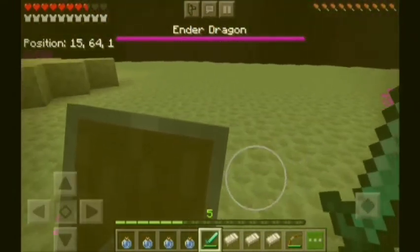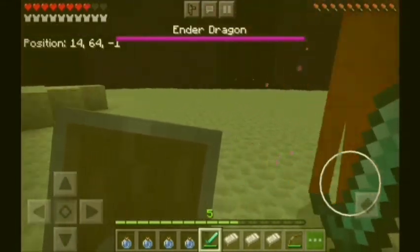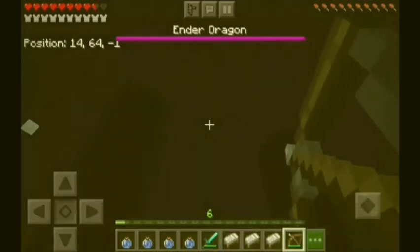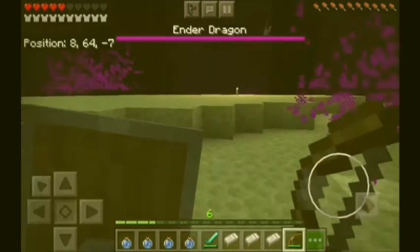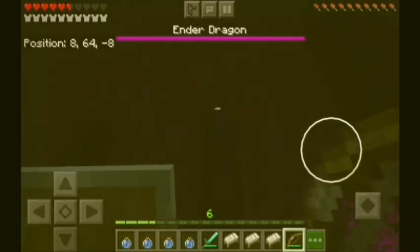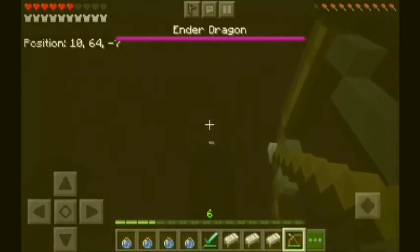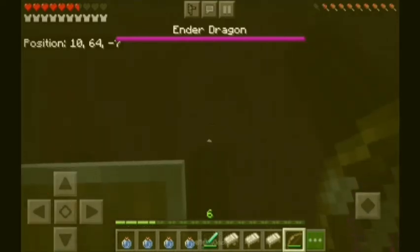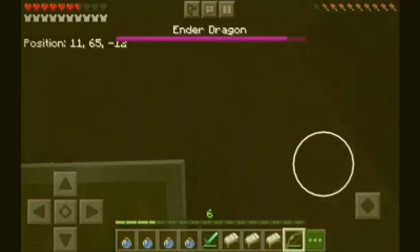The endermen are even more annoying than the Ender Dragon. I have water bottles so maybe I can use those. I can't find the end crystal — I didn't bring golden apples. Let's get some food later if I need it. Why are the endermen attacking me? Why are the end crystals so high up?